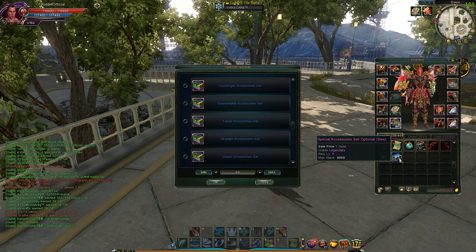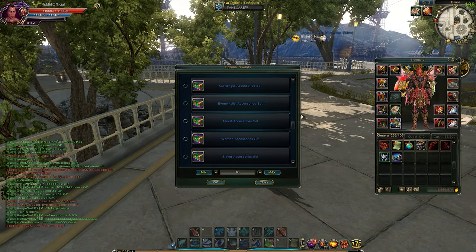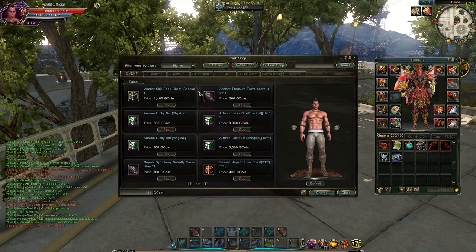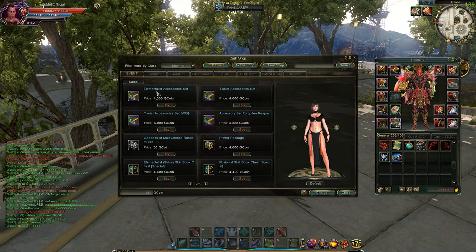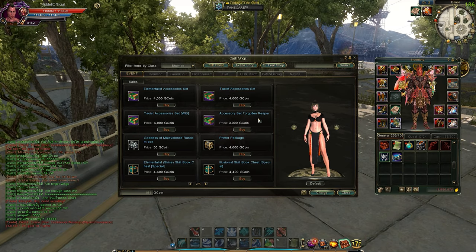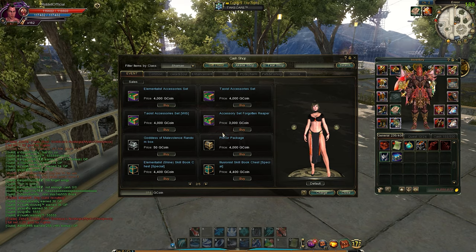Where is it? Look here - you're supposed to be able to choose any classes. So here's one thing: go to the cash shop and look at right here. I go to Shaman, next page. Here, we got Elemental, we got Tao, we got Reaper. But where is Elution? There's no this class and none of Demon.